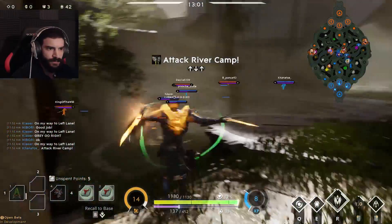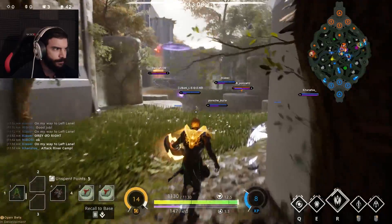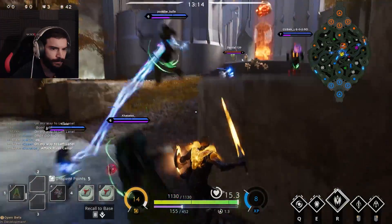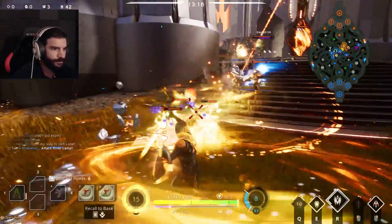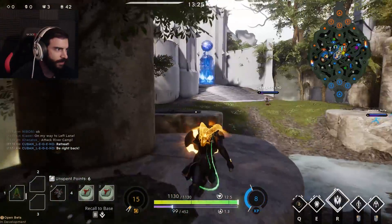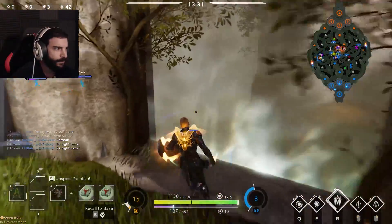Gray on gray action — oh shit, mid lane! I don't know why — I guess raptors is there. They're trying to do it — oh shit, getting stuck. No raptors! Okay, six points to spend now.